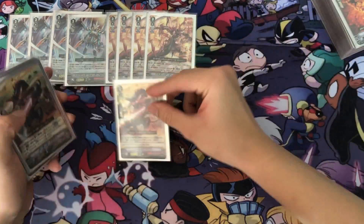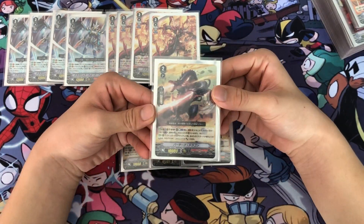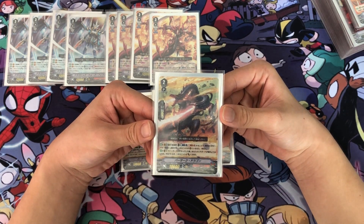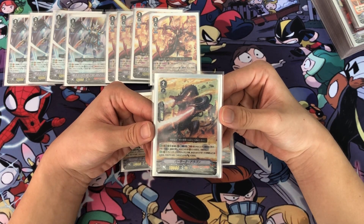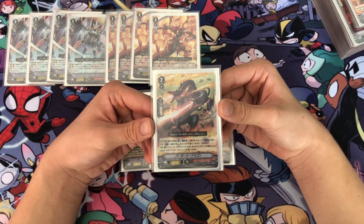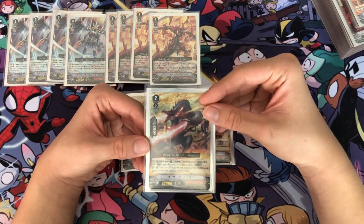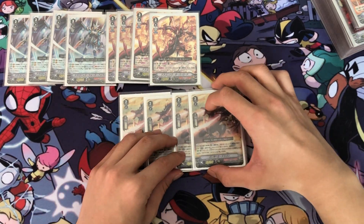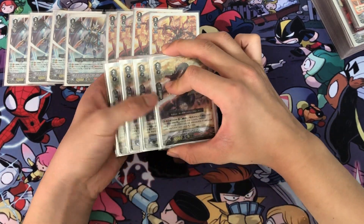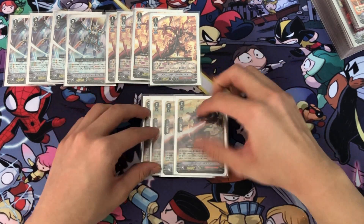For Grade 2, I play 4 Berserk Dragon. The first skill is Auto, Vanguard or Vanguard Circle — when placed, Counter Blast 1 and Soul Blast 1, choose one of your opponent's Vanguard and retire it, and if this unit is on your Vanguard Circle, draw one card. The second skill is Auto, Vanguard Circle — when it attacks the Vanguard, if you have more Vanguard than your opponent, this unit gets Power +3,000 until end of that battle. This is the ideal Grade 2 ride because you can draw one card and burn your opponent's rearguard. But even if they don't have a rearguard to retire when you ride Grade 2, you can still draw.